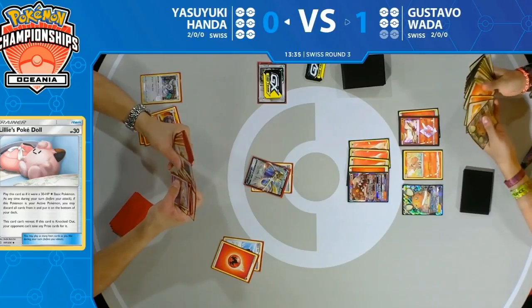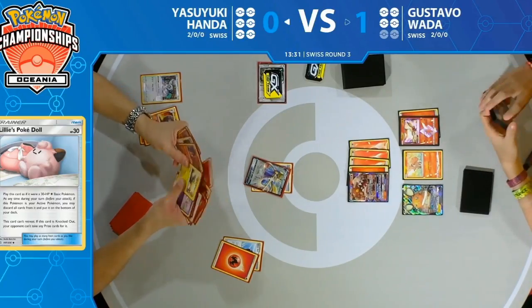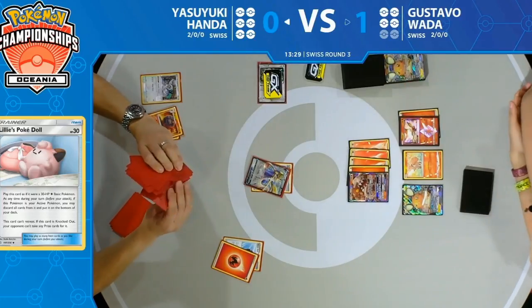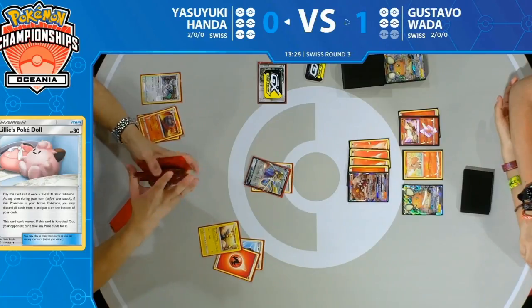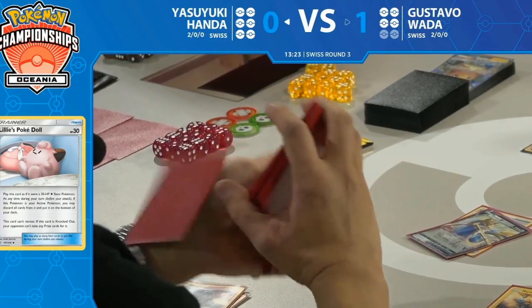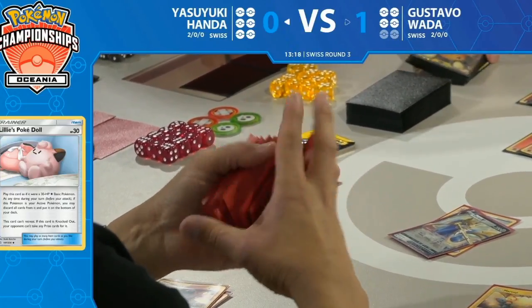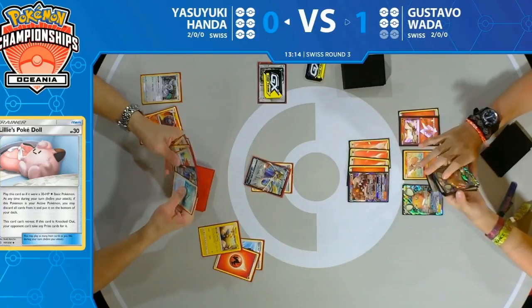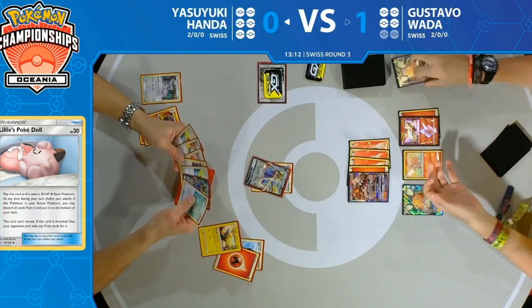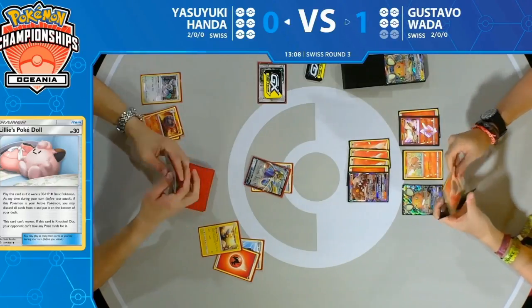You could also eye down another Slugma since Magcargo is a very big target for Gustavo to disrupt. Looks like he goes for the Mareep with Quick Ball, discarding a fire energy — somewhat interesting given how few fire energy are in Yasuyuki's deck, but he does play Ordinary Rod, so it's kind of a free discard. And there it is straight away — Ordinary Rod comes down, getting back that Wobbuffet, which is going to stop Gustavo's Victini Prism Star from attacking.